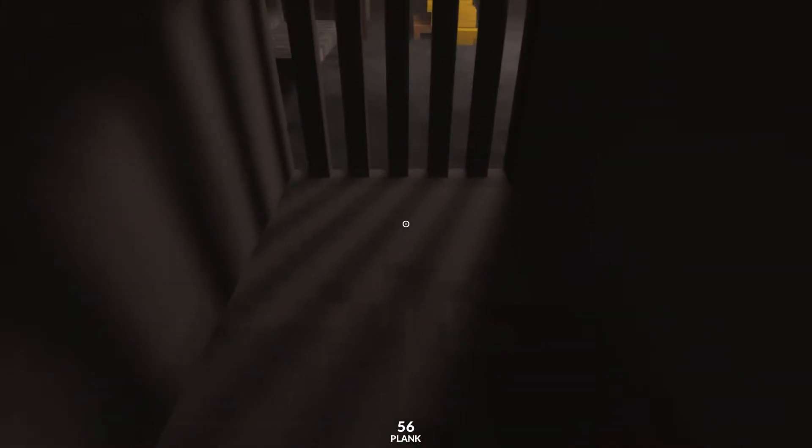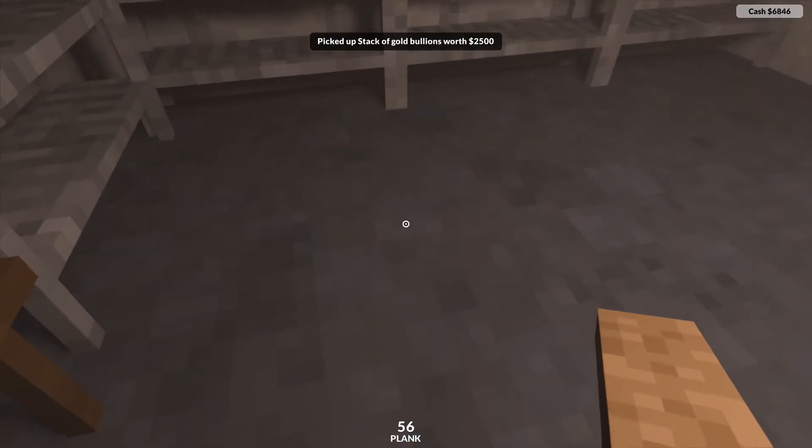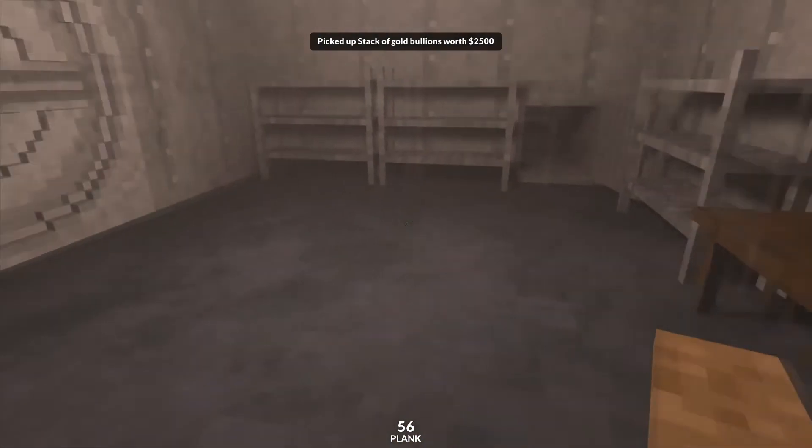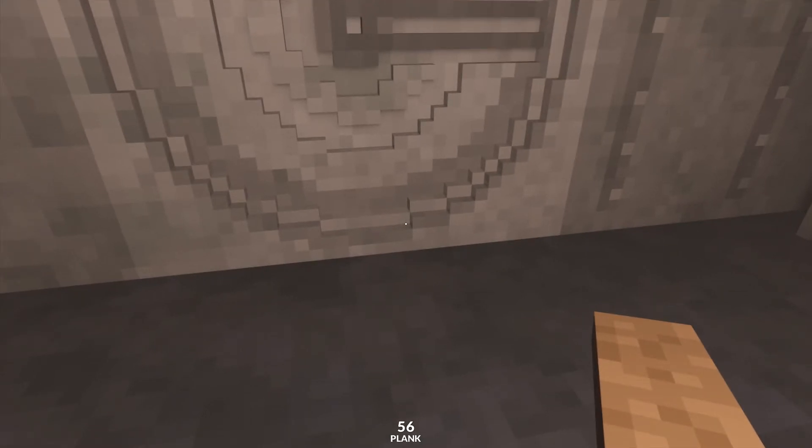Now we're up here, you can crouch, push this door open, grab yourself four hundred dollars worth of cash and two and a half thousand dollars worth of gold bullion. I hope you found this video helpful and useful — thank you very much for watching, bye!